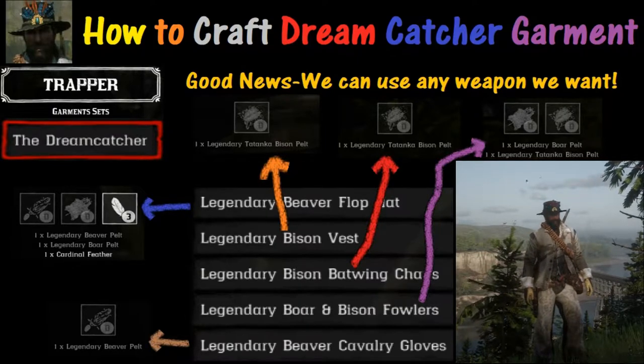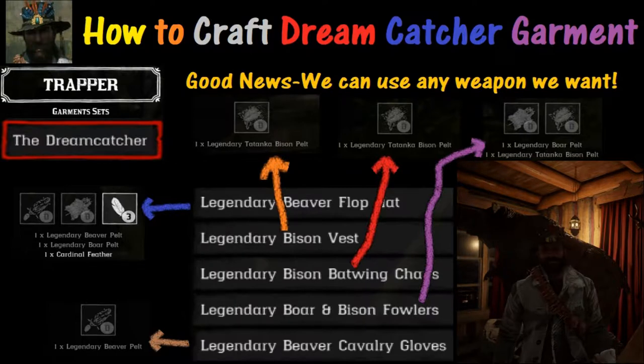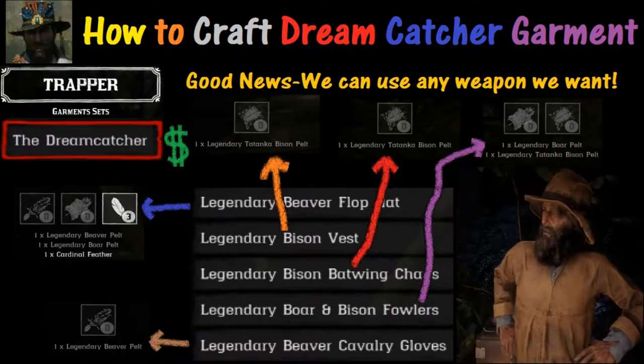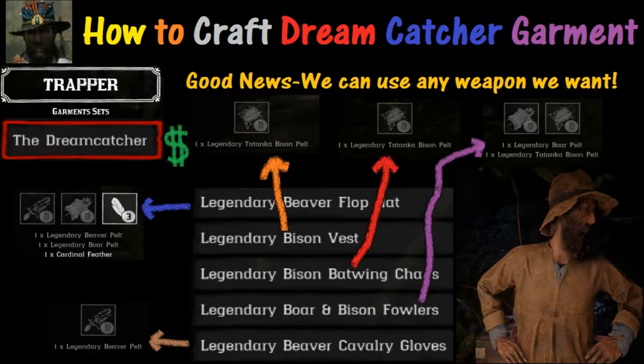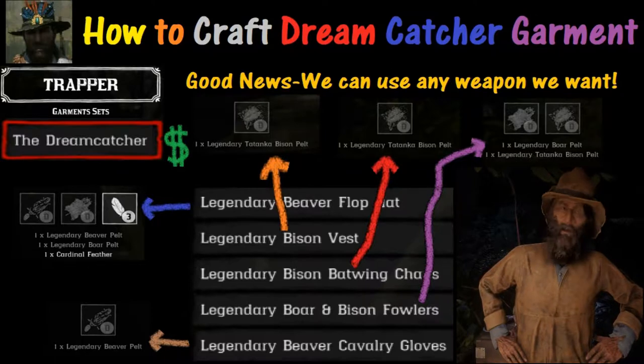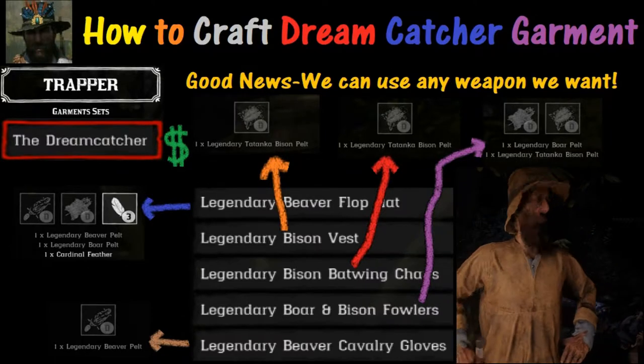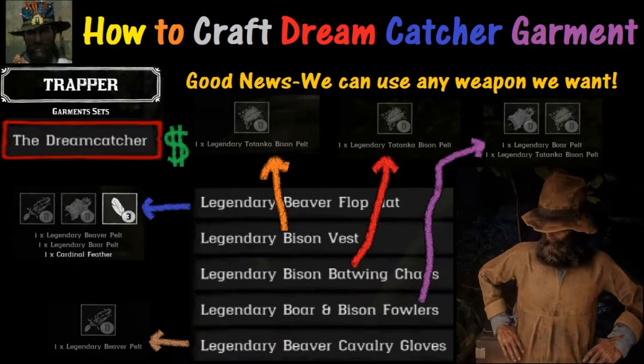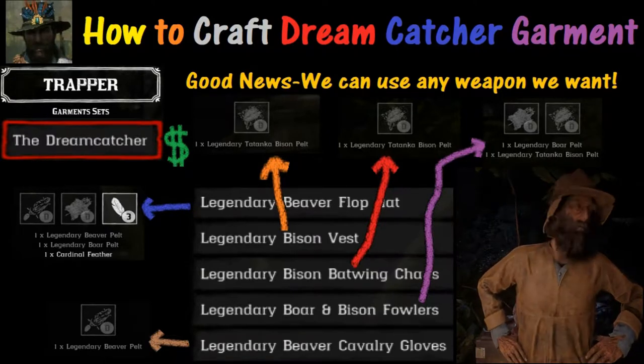On its surface it looks like a lot of stuff, and it is. It's also going to cost a little bit of money. The good news is you're probably going to have enough funds left over after selling these items to the Trapper. You have to sell them to the Trapper — you can't sell them to the local meat market. With Legendary items you're not allowed to sell them in the meat market.